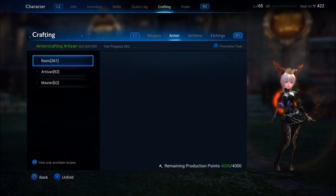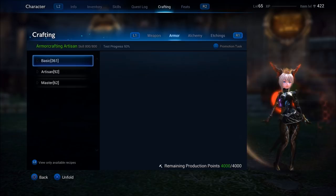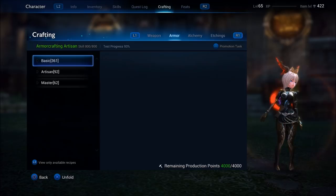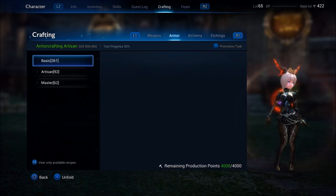It's going to take a little under 3 days to recover full production points if you're at 0. Once you reach 0 production points, you're not able to make anything and you're going to have to wait for your production points to regenerate. Or you can get a crafting potion, which is going to instantly restore 1,000 production points. If you have elite status, you should be getting one of these every single day.